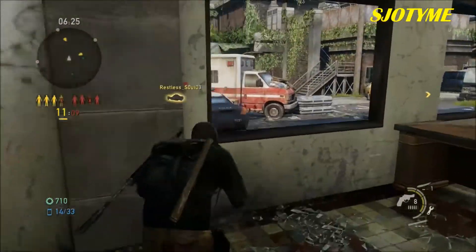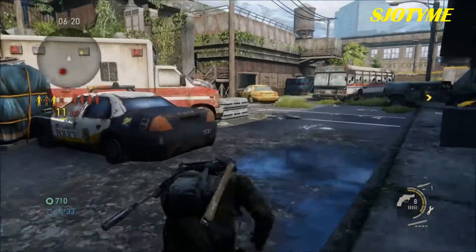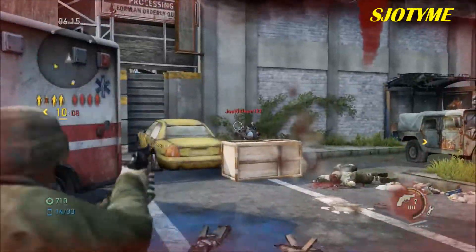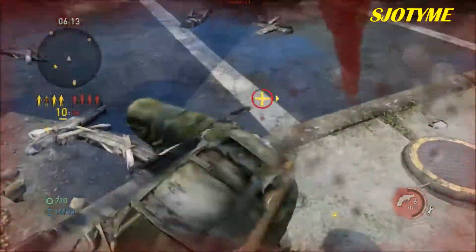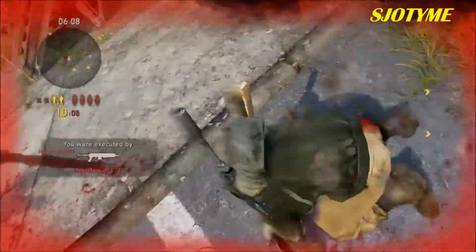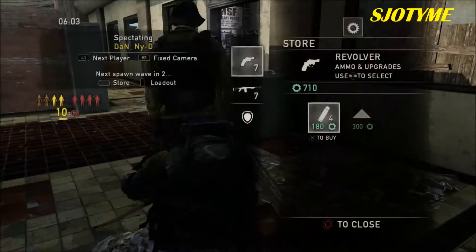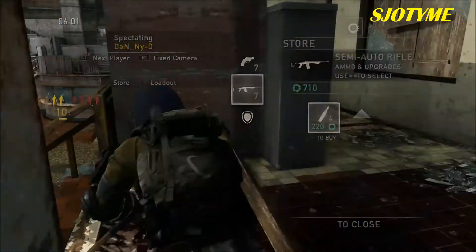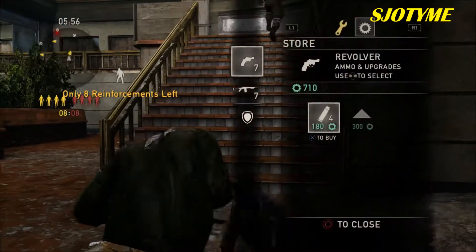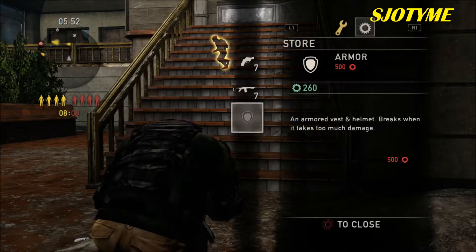He's going up the stairs over there, I'm just really focusing here. This is some intense shit right now. Yeah, this is pretty intense. Damn it! Get armor on you. You have 710 — see that green number over there? You can buy armor if you want. Just press select to buy.